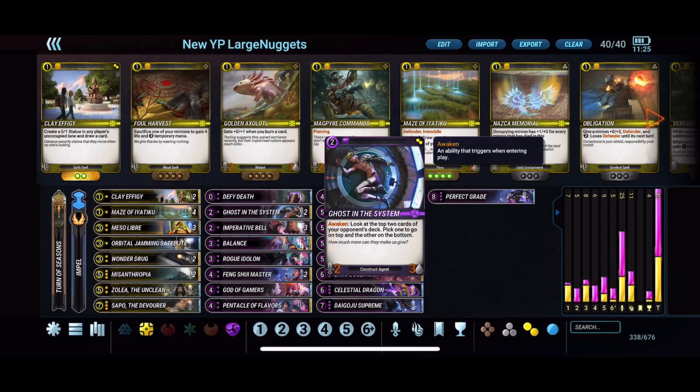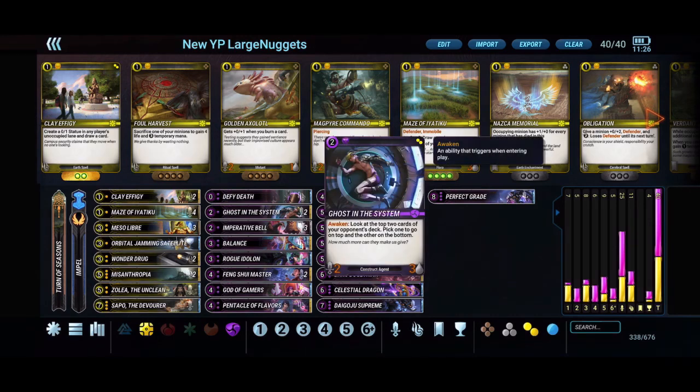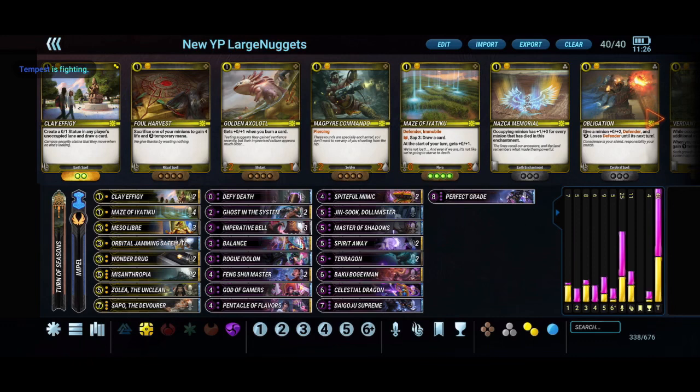For curve fillers: Ghost in the System is probably the best two-drop in this color combo — fixing the opponent's draws is helpful and getting it down on curve does a lot of work. God of Gamers provides mid-game control; with five attack and no retaliatory damage it's key to controlling the mid-game. The Homeward Crown lets you recur God of Gamers, Perfect Grade, or Sapo — lots of opportunities.